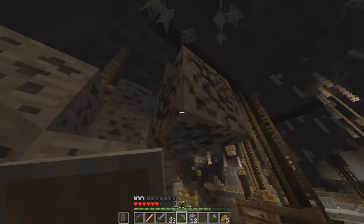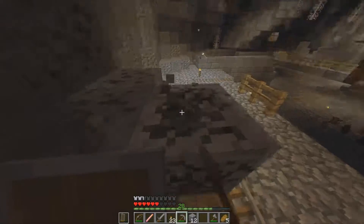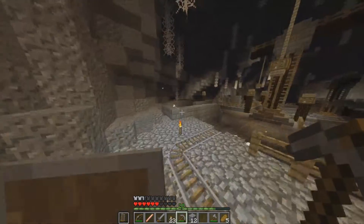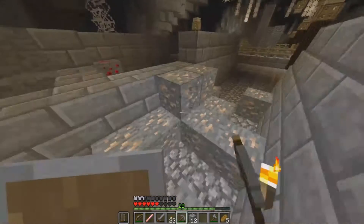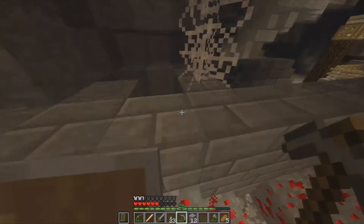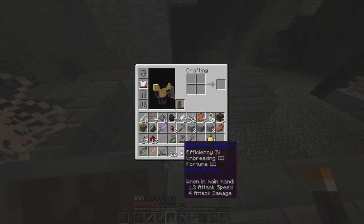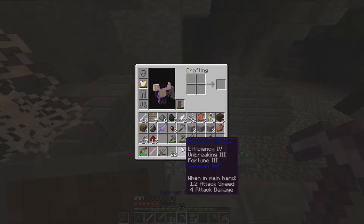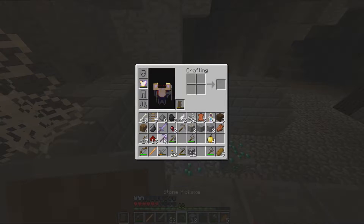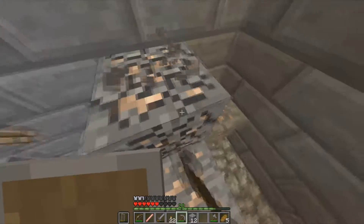There was an ender chest not too far back, and I'd like to put the iron in there before I die and lose it. I'm unsure if I need a redstone block or not, but I got one now. Is that gold or iron? It doesn't say. Either way, I do have an iron pickaxe in the ender chest, I can always pick it up.